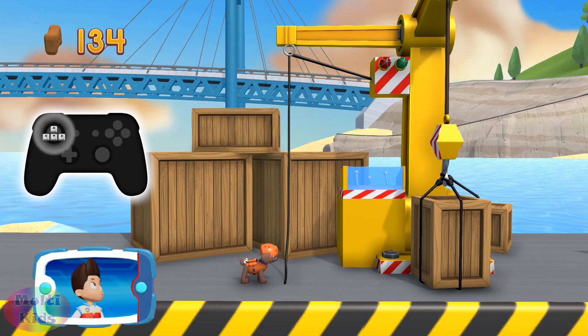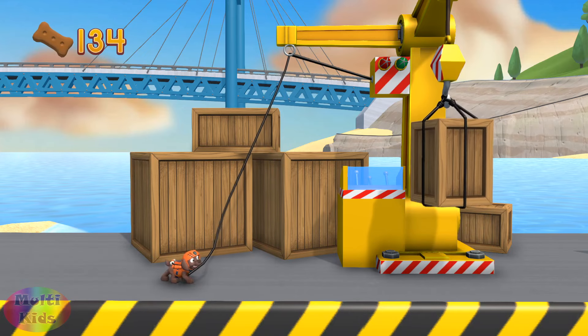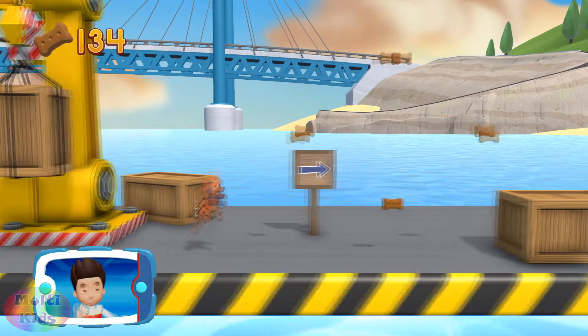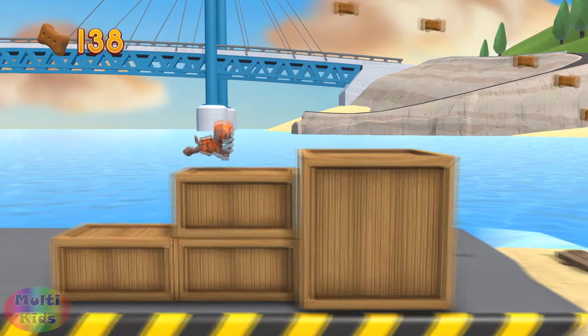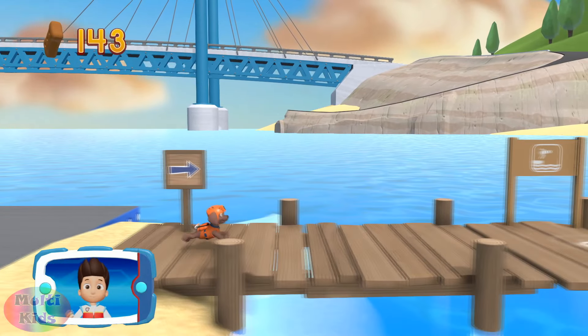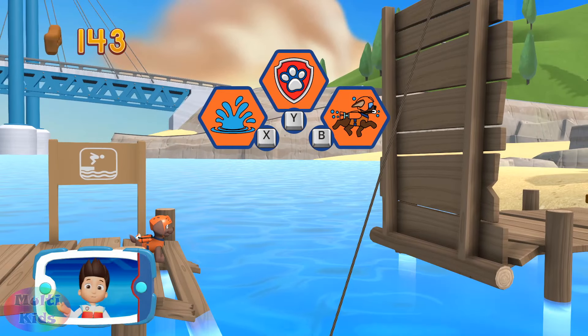Let's go! To pull the rope to the left, move the left stick. Go quickly — you have to get through the path before it closes! Find all the pup treats! Great job! We're almost there! Choose the pup-ability that will help you.